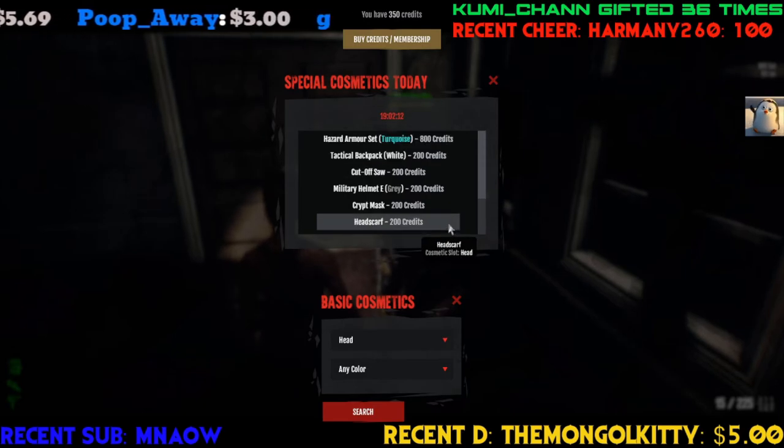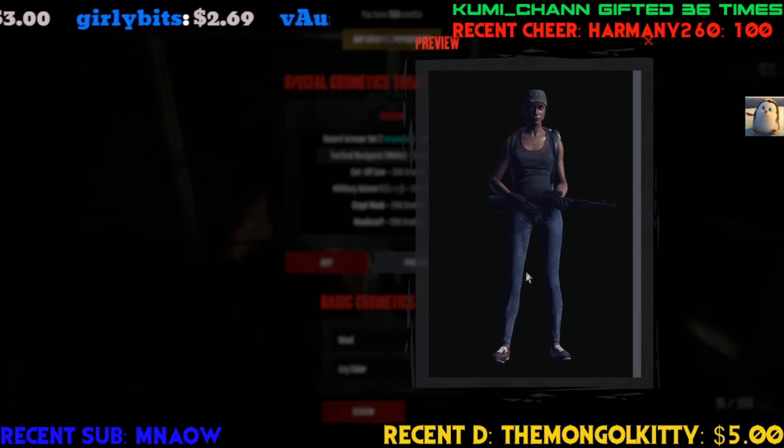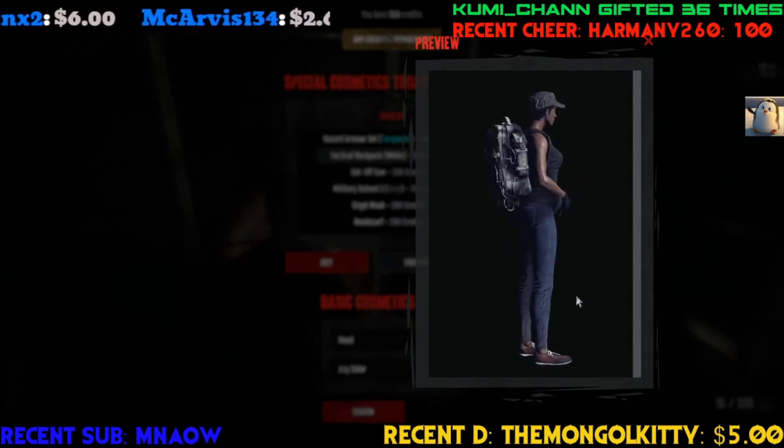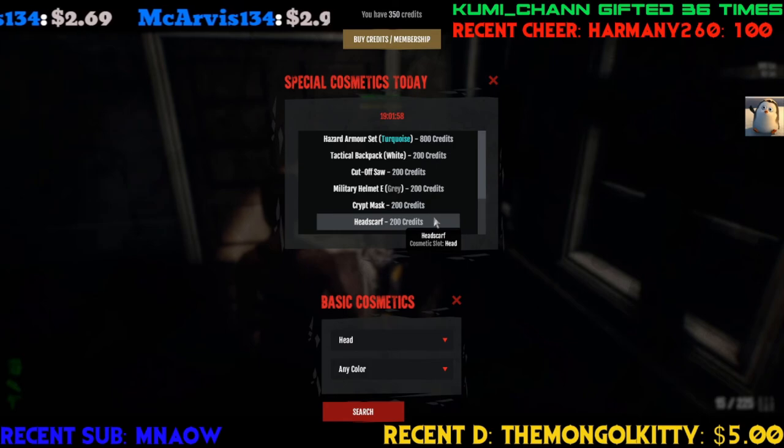And that's it for the cosmetics for the day. Nothing jumping out at me today. We're seeing some repeats again — the backpacks, but there are only three types: a World War haver stack, this one, and the Last of Us leather bag. That's about it.